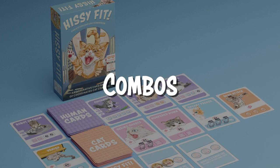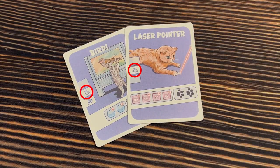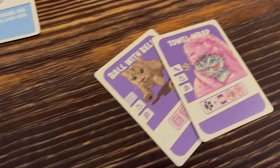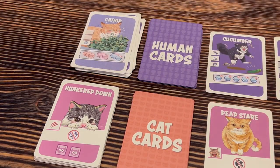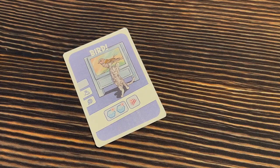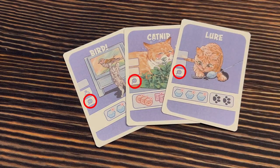Teamwork is important in Hissy Fit and is achieved by using combos. You can play multiple cards for one action if they all have the same matching combo icon. In a multiplayer game, your partners can join in on the combo action as well. When you play a card with one or more combo icons, one of your partners can play any number of cards with the same combo icon. Keep in mind, each play-a-card action can only take advantage of one combo icon.